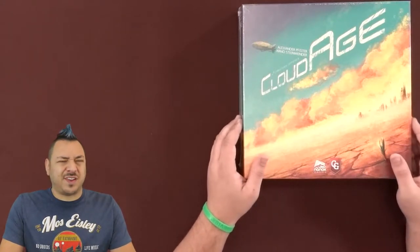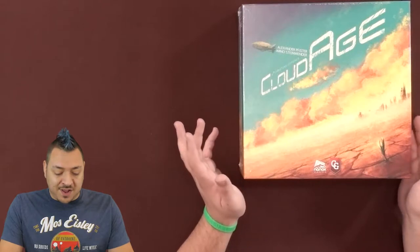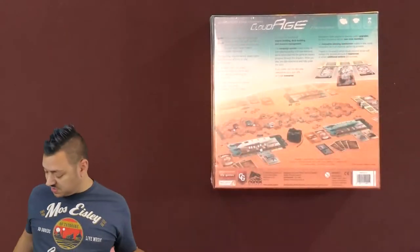Hey guys, I'm Jared from the MeepleMentor YouTube channel, and today we're doing an unboxing for Alexander Pfister's latest game called Cloud Age, published by Capstone Games. This was pre-order and I don't believe it was Kickstarted, but it's now available. I just received my copy and I'm very interested to see what's inside. I have not played this, so I'm learning along with you right now, and I wanted to just get it on camera.